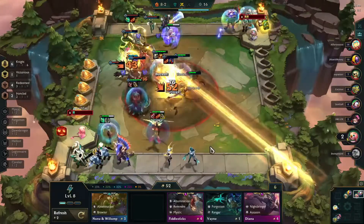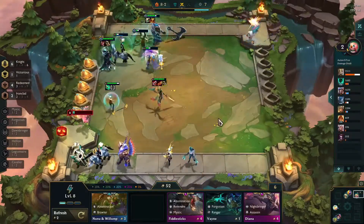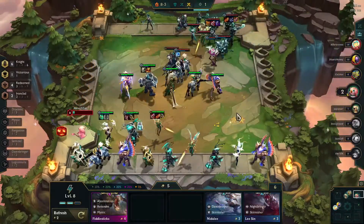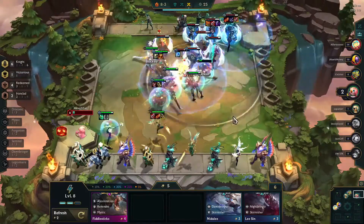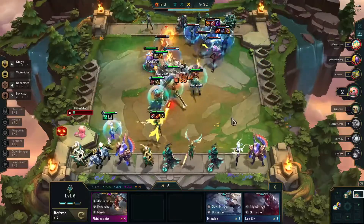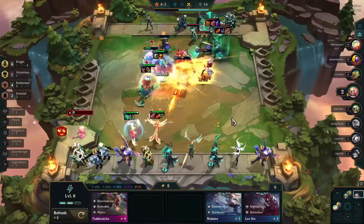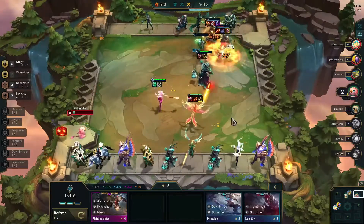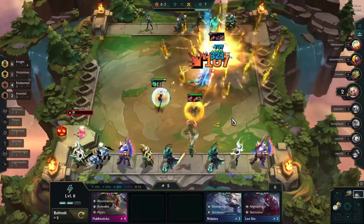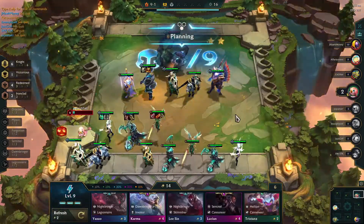We pull Thresh into the back line, give him the Zeke's Herald and Infinity Edge, grab the NPC reward, and hope we can survive this round so we can then roll down and see what we can get. It works really well as Kayle is able to do tons of damage with the Zenith Edge and Rageblade, with the Bloodthirster keeping her alive even through a direct Vel'Koz ult. We spend the next 30 seconds rolling like crazy but are unable to find a silver Kayle, though we did find one more. We silver up Lux and are in a pretty good position. Having six Knights along with the Redeemed and Ironclad buff is making this entire team very tanky and difficult to get through, and from the verge of elimination we are into the top four.